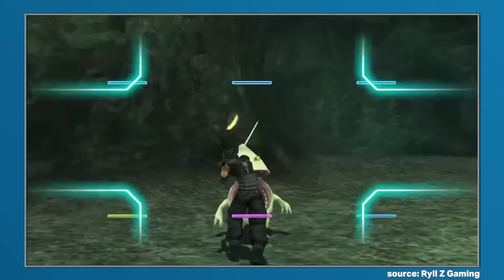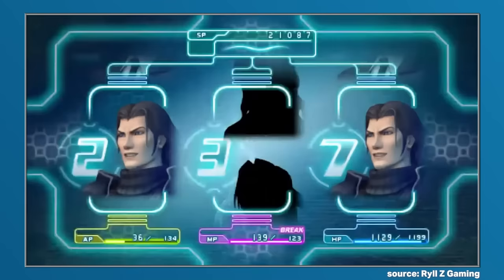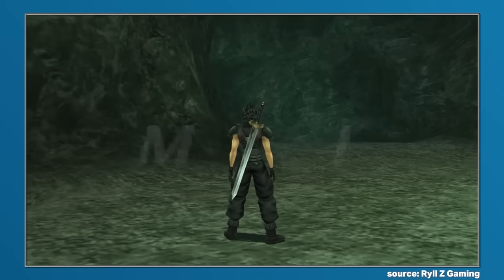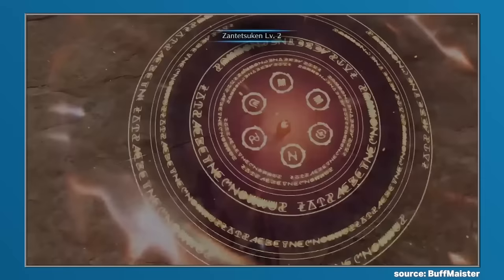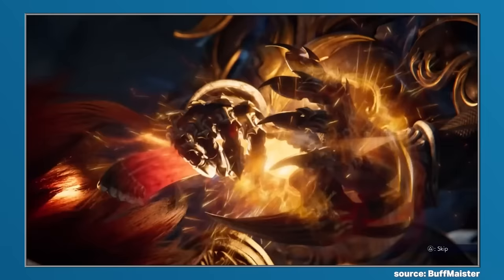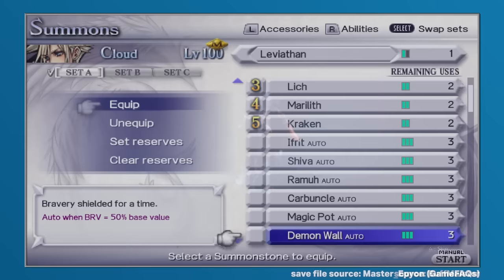In Crisis Core, Odin was amongst a small selection of summons chosen to be part of the DMW system. To obtain Odin, players would need to complete Mission 8-1-6, and after doing so, they would gain access to the summon. However, much like in Final Fantasy VIII, players could not choose when to summon Odin — it would instead be random, based upon the whims of the DMW system. If lucky enough, Odin would come to Zack's aid, using Zantetsuken to deliver an instant KO.